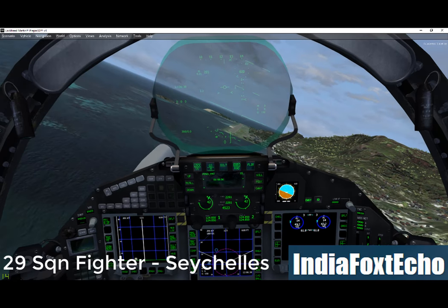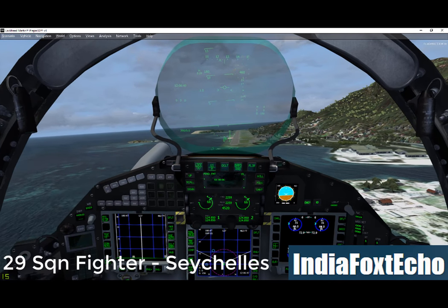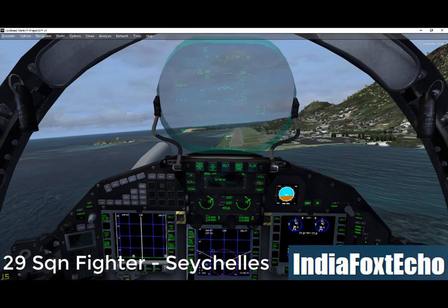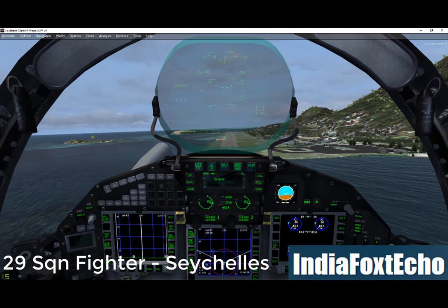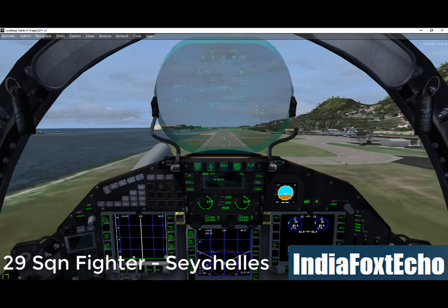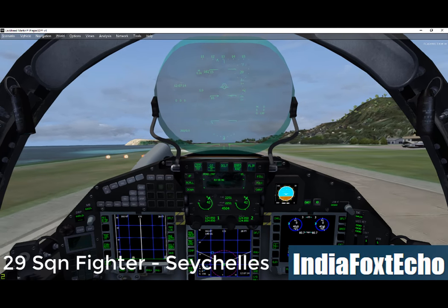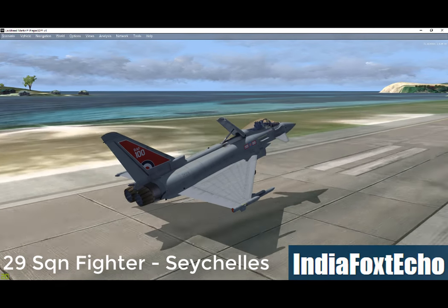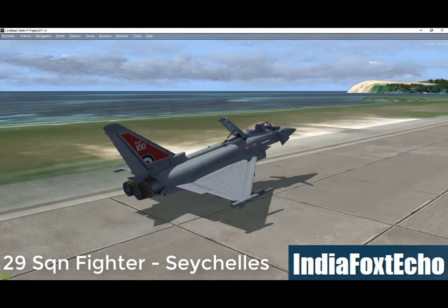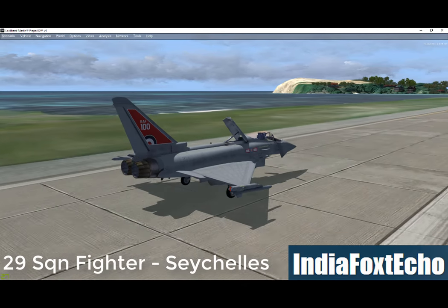The flight control system is a full authority and quadruplex digital system, which allows carefree handling and manoeuvring in all situations. Its intuitive operation is designed to enable the pilot to concentrate on the tactical tasks and to fly the aircraft head up, in combination with the HOTAS — hand on throttle and stick — concept applied to cockpit design. The Mk.16A ejection seat on the Typhoon is 30% lighter than equivalent ejection seats. This is achieved by combining the twin ejection gun outer cylinder tubes as both the propulsion system and the seat's primary structure. The narrow head box also contributes to the Typhoon's excellent rear vision.